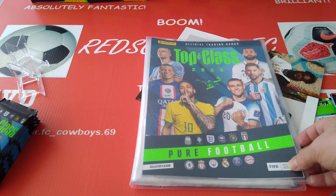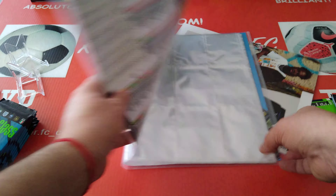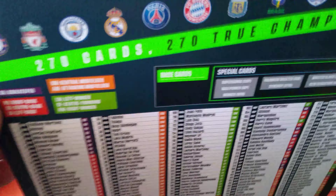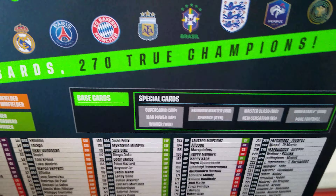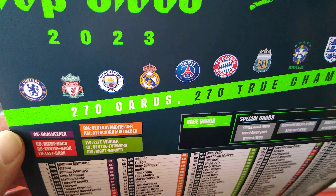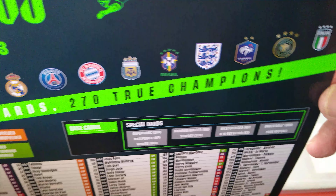Here's the binder. As you can see, the same players on the cover. All the pages are very, very thick. 270 cards. And here are six clubs, six countries: Chelsea, Liverpool, Man City, Real Madrid, PSG, Bayern Munich.